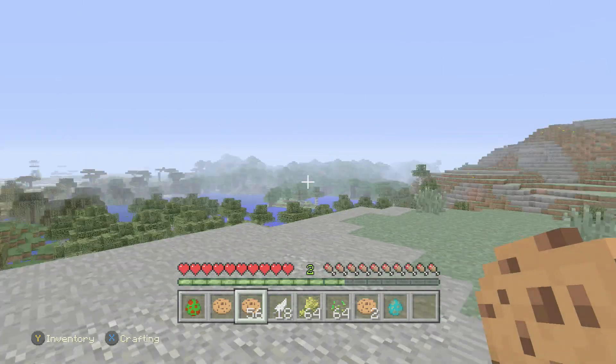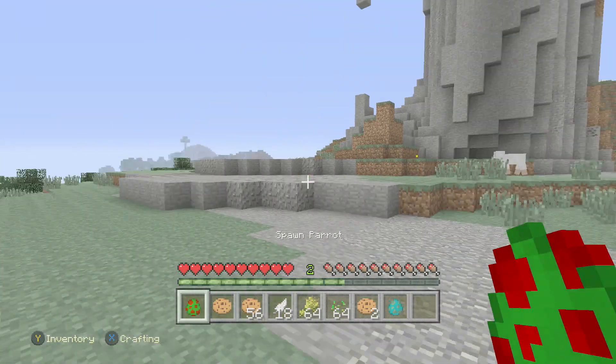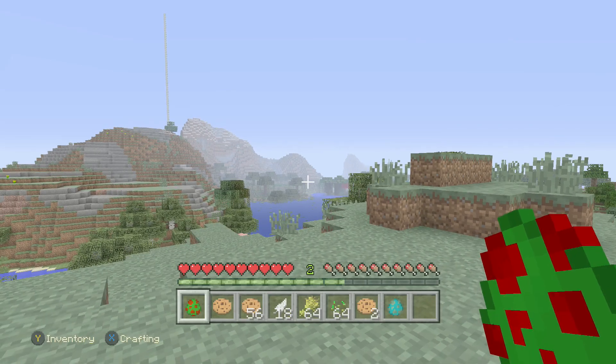To find these parrots, you're going to look in jungle biomes. Now for the sake of it, I'm not going to go to a jungle biome. And if you don't know what a jungle biome looks like, feel free to Google one. They are very easy to find and near enough every single world will have a jungle biome in it.